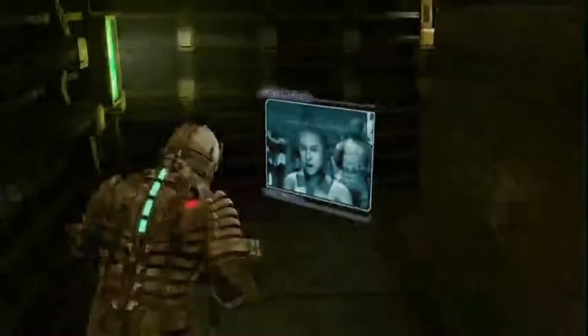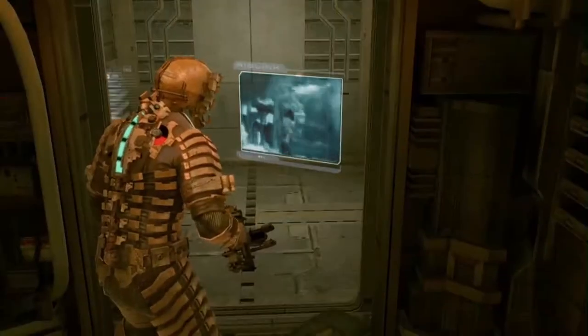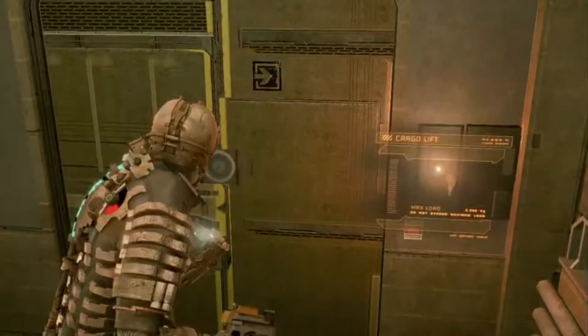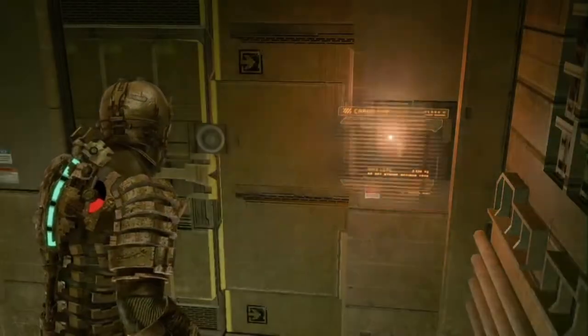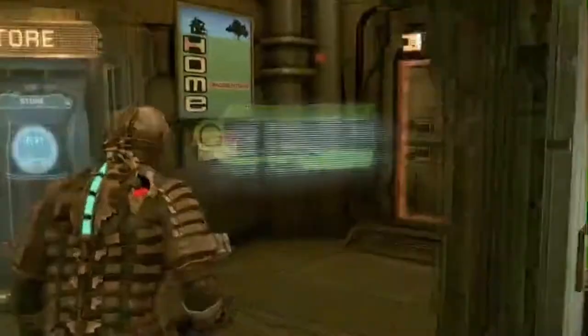Follow the pathway back into the common room and take the door on the left by the safe panel. As you go down the hallway on the right there are two bathrooms — check there for supplies. Check the two boxes on the left as well, then hop in the elevator that's waiting for you and take a ride up to the tram. We're pretty much done with this first chapter.